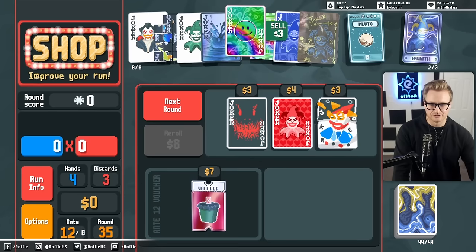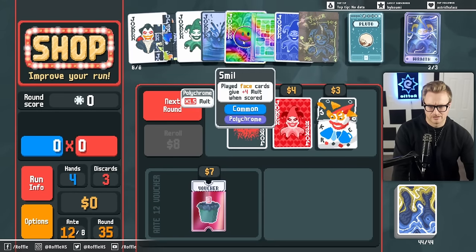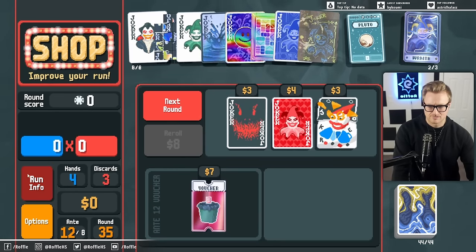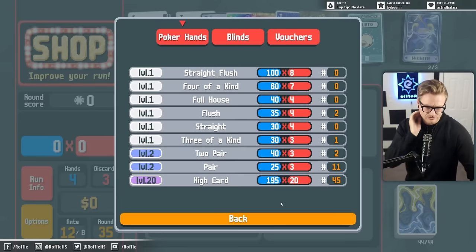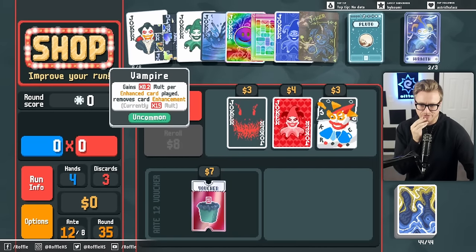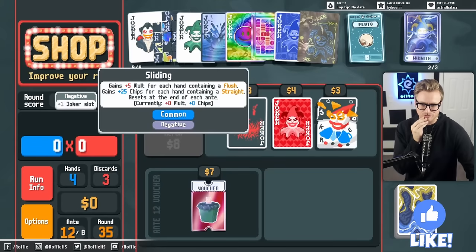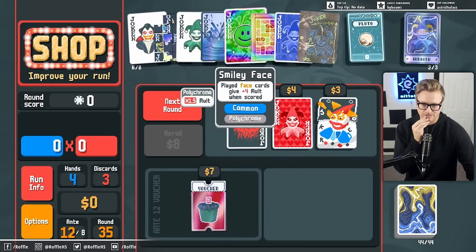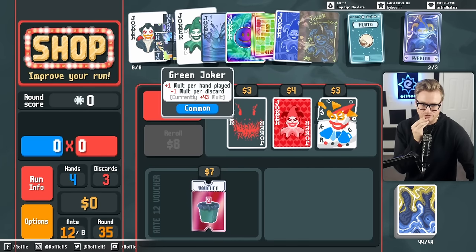Let's see if we can get a new rare joker on our way out. Actually, with this joker order it's 20. The 1.5 times might be better than the flat mult of 43, right? It's 20 times 15, which is 300. 300 times 1.5 is actually more than 300 plus 43.